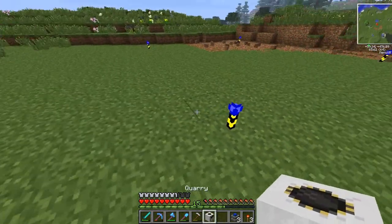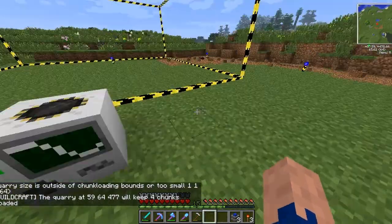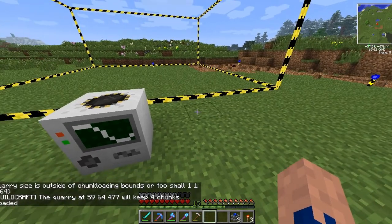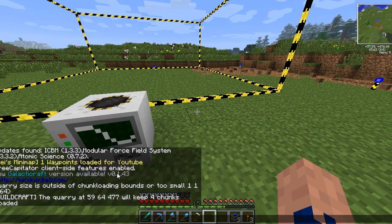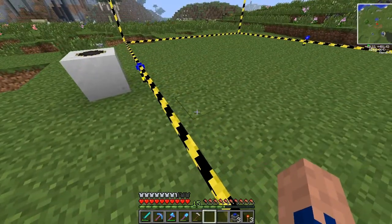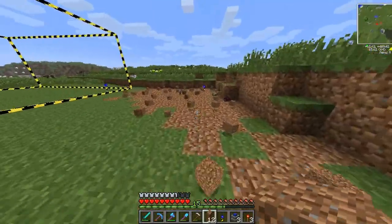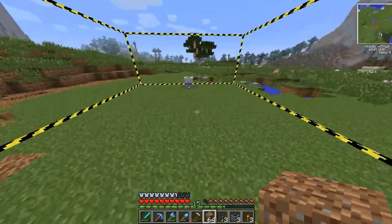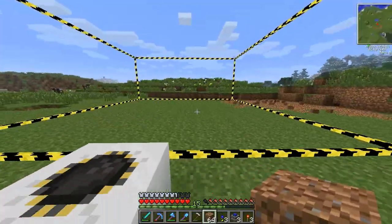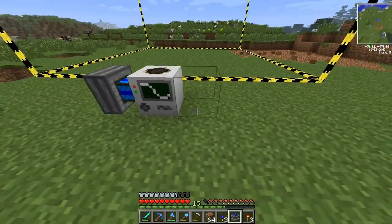Now we put the quarry next to the landmark — let's put it here. Let's get these sterling engines onto this baby. Oh, we didn't make the pipes — that's right. That's not really an issue. Let's just mine under here so we can get these redstone things down but they're not in the way. Now we do need to go back to grab some things — first of all some coal, then also some pipes.